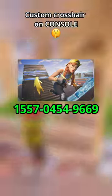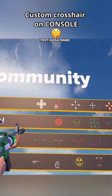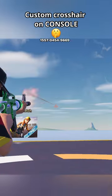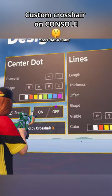All you have to do is load into this map and then disable the Fortnite crosshair. After that, you can choose between a ton of different crosshairs, and there's even my crosshair that I use in every single video. You can even design your crosshair exactly how you want in the designer.